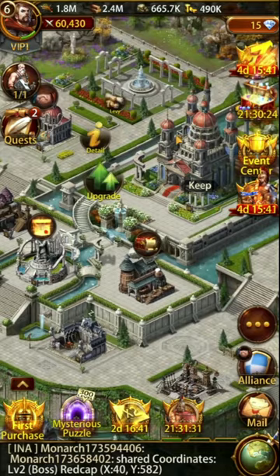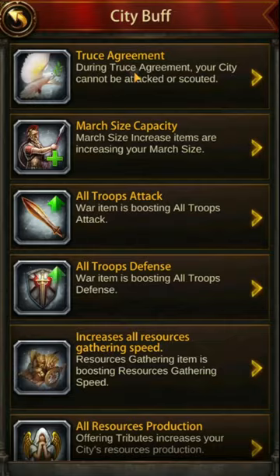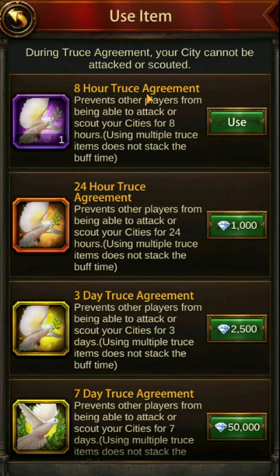On the point of gems — truce agreements. In the city buffs tab you can get truce agreements, and these are necessary. Players sometimes complain about being attacked; that is of course part of the game, but to avoid it you can use truce agreements. This is necessary to ensure your resources aren't taken and your troops aren't killed, potentially permanently. It is a complete must, and sometimes a requirement for top alliances, that you are always under a truce agreement unless actively attempting to fight someone.